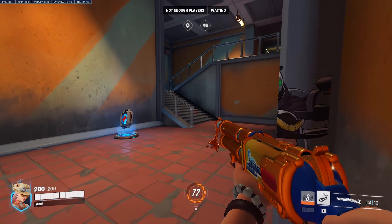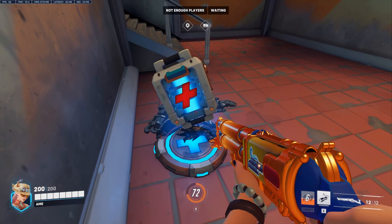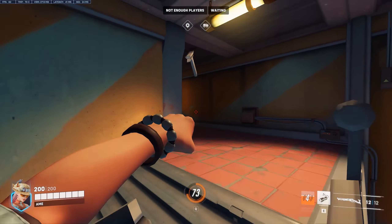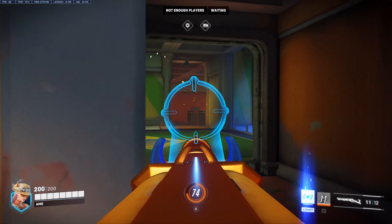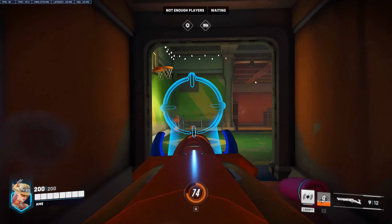Tip number three. Nearing the final destination, there's a strong holding position near this bridge and a mega health pack. You'll often find that the attackers are pushing from the opposing high ground, making this position a prime spot to hold from.